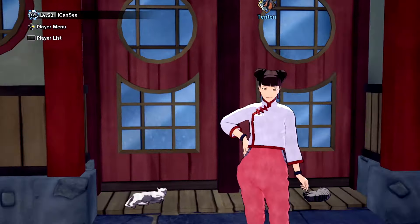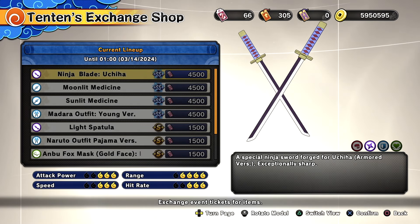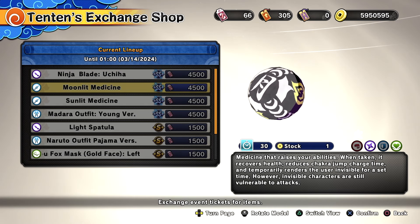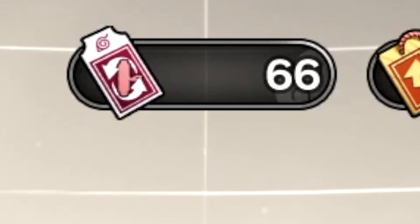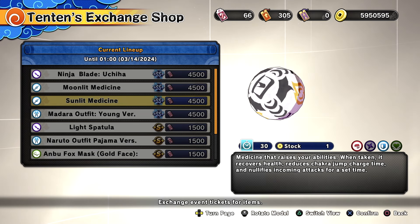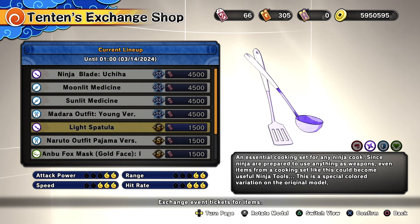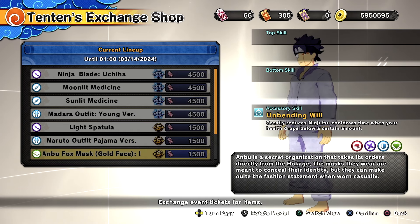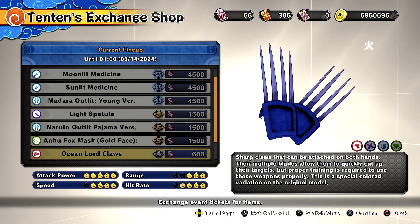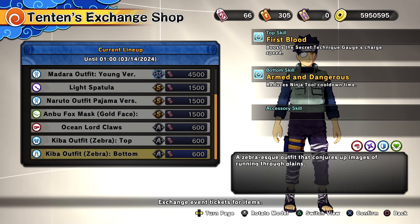So basically we got a new exchange shop. We got the ninja blades in here — the moonlit medicine and ninja blades are fire. The ninja blades have the same combos as the Kusanagi but with a lightning effect on it. Moonlit medicine is one of the best medicines in the game. Sunlit medicine is one I really want but I only got 66. We also got the young moderate outfit, a light spatula, the Naruto pajama fit, a little mask, the Ocean Lord claws, and the Kiba zebra outfit.